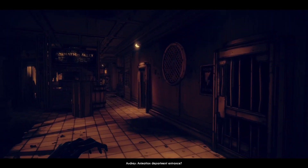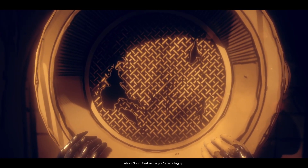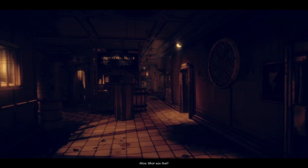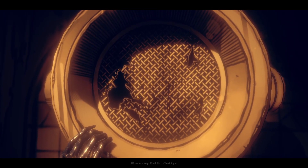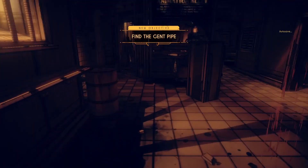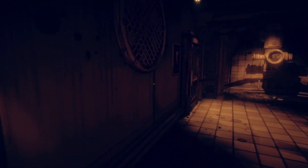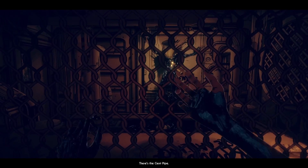Where are you? Animation department entrance - but it's locked up tight. Good, that means you're heading up. Look for anything you can use to break in. Maybe there's a gent pipe nearby. Gent pipe, gent pipe. There's something in here. Audrey, find that gent pipe now. What the heck? There's something in here with us - not good. Where would this gent pipe be?